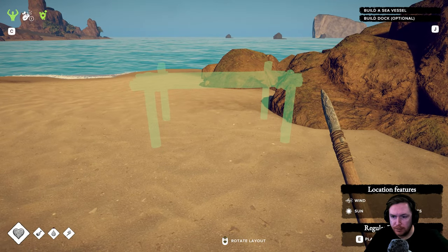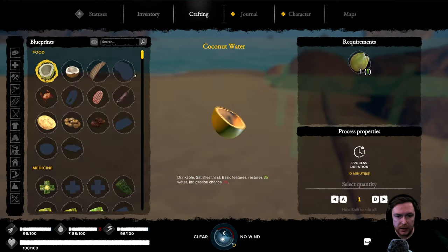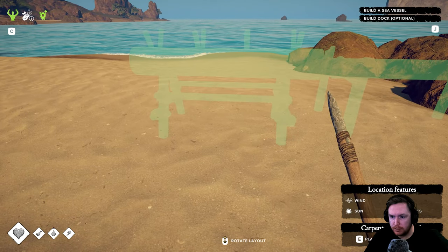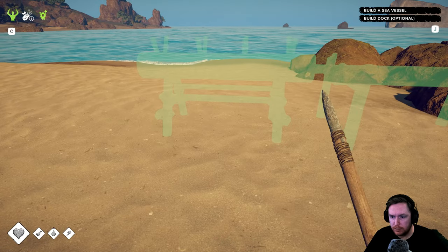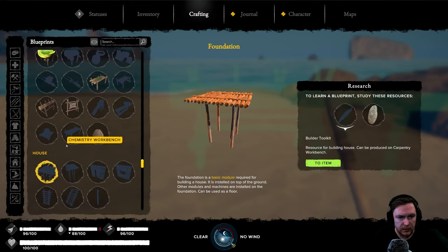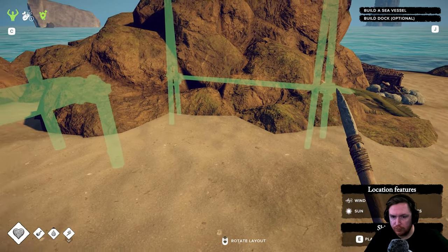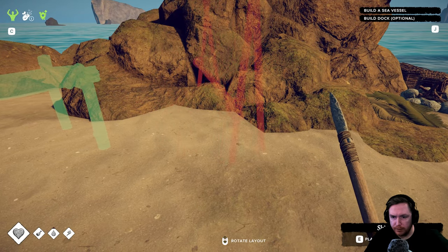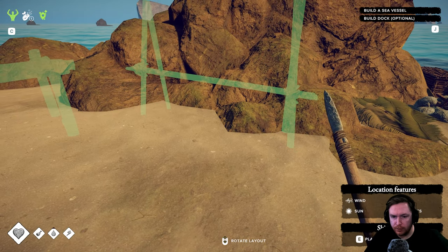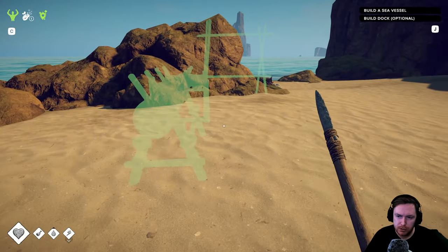Let's get some benches on the go. Crafting — improved workbench, carpentry workbench, skin dryer — we need to make all of these. Let's just place them all down. We'll go workbench right there — press E, not spacebar. Then we're going to get a carpentry workbench as well, which we'll stick right next to it. And then we also want to make the skin dryer — we'll sit that over here. Does that look good? Yeah, that looks about right.